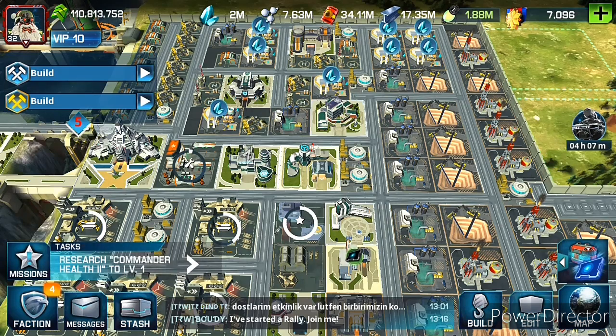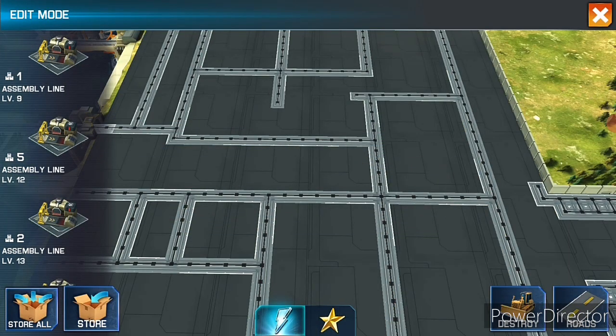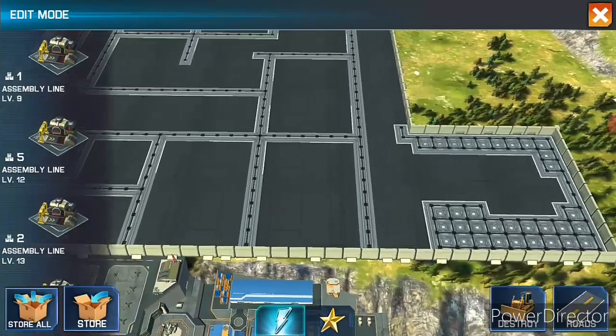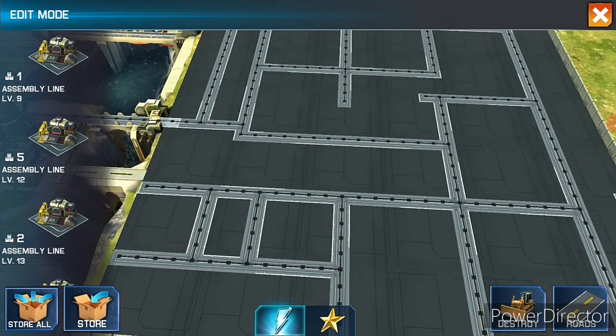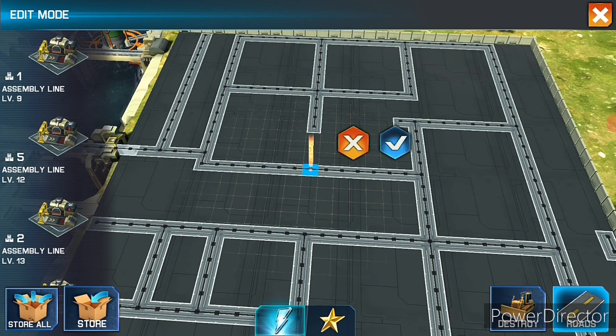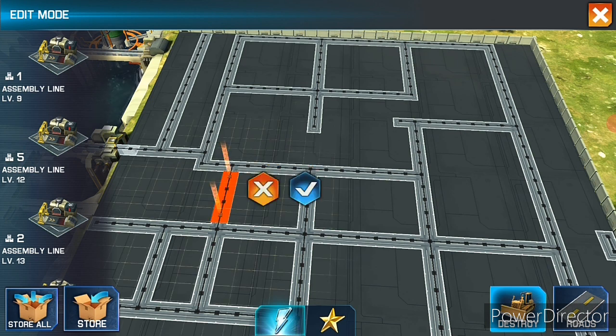If you store all like this, you see how this basically works. You just fix your land this way. Basically this is the structure — this is destroyed if you do this, you know, you destroy your road. And if you make it again then you use the road this way, like I will make road here to here.